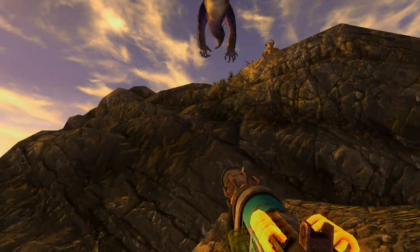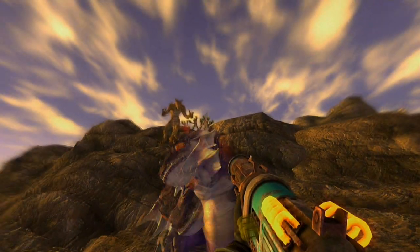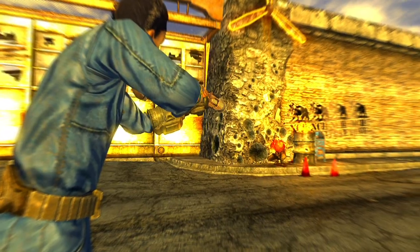We wanted to make sure that energy weapons had a very distinct feeling from guns. We wanted there to be something mechanically different about them so that the player had a different type of experience while using them. So we introduced the Recharger Rifle — you don't have to carry ammo for it, it recharges automatically. But it doesn't recharge as fast as you can shoot it, so you have to pace out how you fire it.